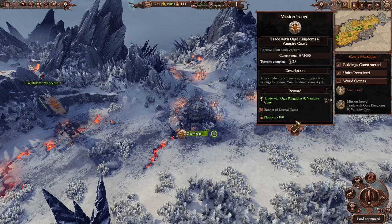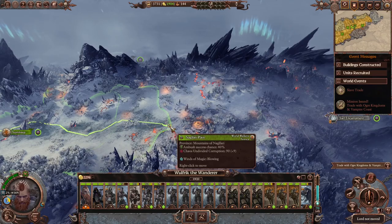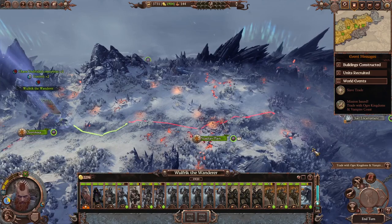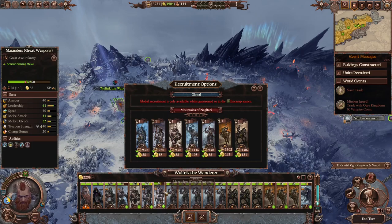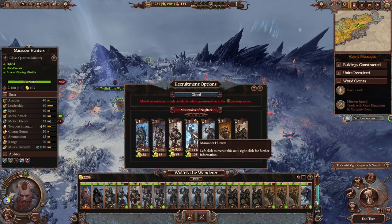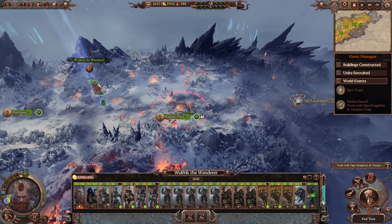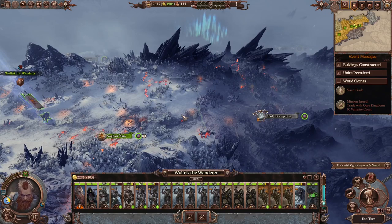We actually have to do a quest for it — we need 2000 battle captives. That should be easy enough. Well, we also have to find people to capture. Let's move normally one more turn and grab ourselves a Marauder Hunter — we do have way more melee attack but less melee defense, and they throw axes. Let's get one axe thrower; that's gonna be pretty good. We can use them by throwing them into combat after throwing axes a bit. Because I wanna be full stack.